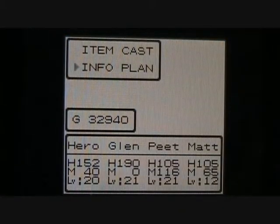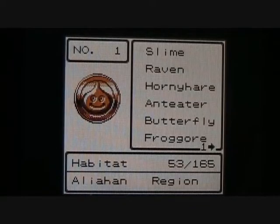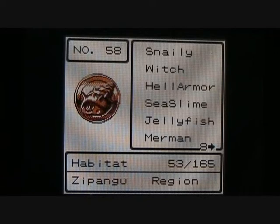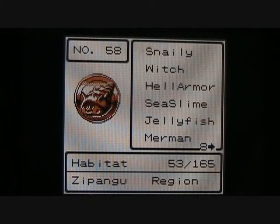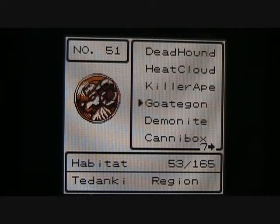And speaking of monster medals, I've gotten quite a few since the last time I showed you my medal book. I have a total of 53 bronze monster medals now. I've got the Shaman, which is number 80; the Mad Condor, number 70; the Merman, number 66; Jellyfish; Sea Slime; Hell Armor; Witch; Snaily; and the Gotagan. So yeah, quite a few monster medals. Still a lot to go though — over 100, I believe.